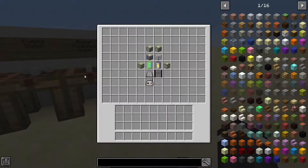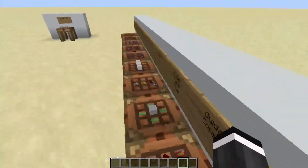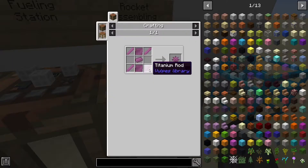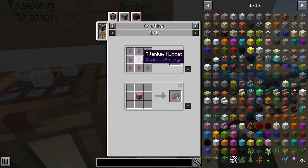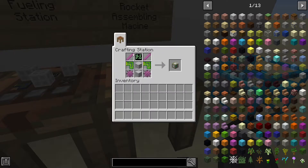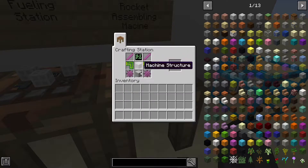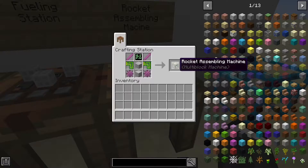The first thing I'm going to show y'all is how to make a rocket. These aren't in any order, just how I have them. The first thing you need is a rocket assembling machine. You'll need some titanium stuff, which is probably pretty hard to get. You also need a control circuit board, which is pretty easy, concrete, and a user interface.